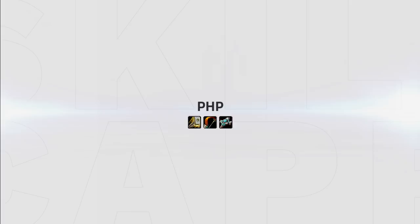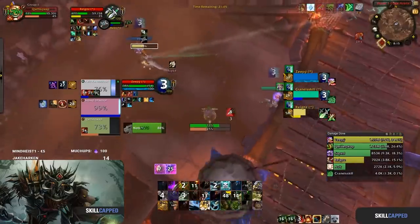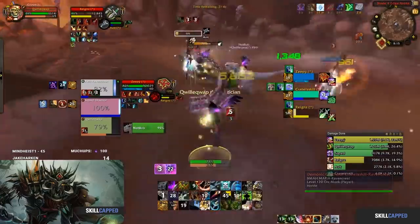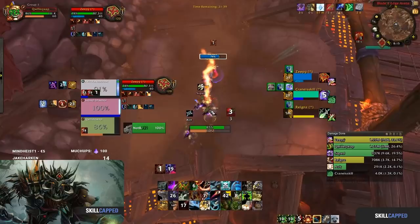PHP has a lot of burst damage but weaker sustained damage than Jungle Cleave. However the off healing and big cooldowns the ret paladin brings makes this comp really tanky versus most melee cleaves and allows you to eventually score a kill. Unfortunately PHP performs weaker than Jungle Cleave against spell cleaves since the paladin will have to play defensive for the majority of the game.